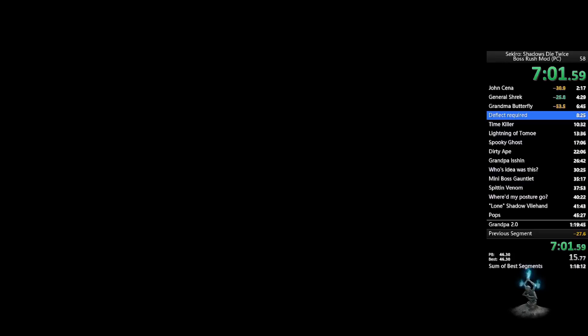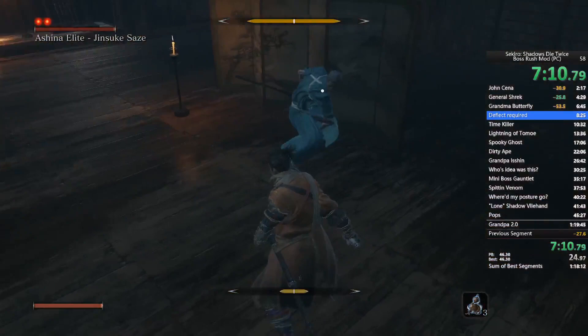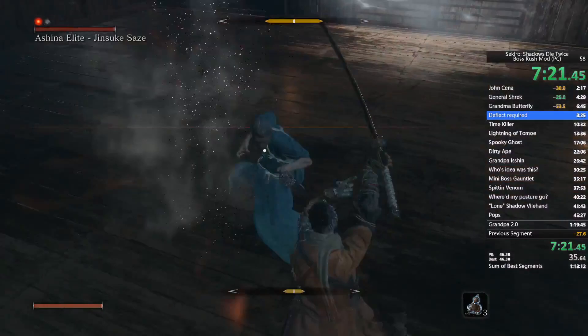Regarding the speedrun: there is only one type of every mini-boss, because there are a lot of repeat mini-bosses in the main game, but this boss rush mod only has one of each. So for example, in the main game there are two Long Arm Centipede enemies, but we only fight one.